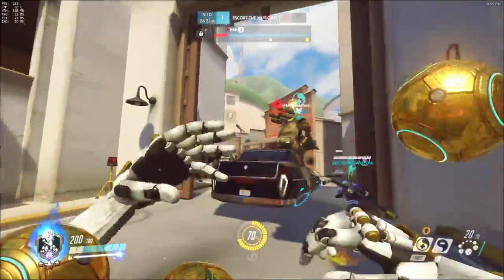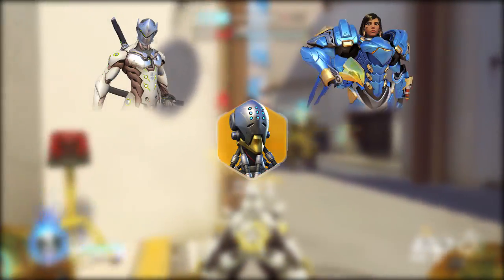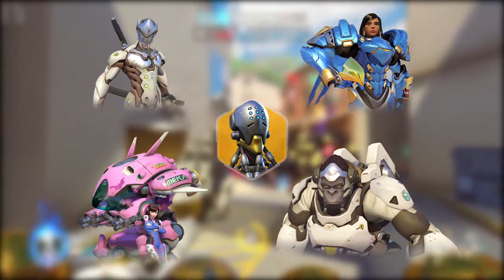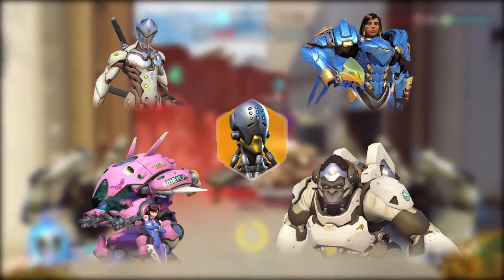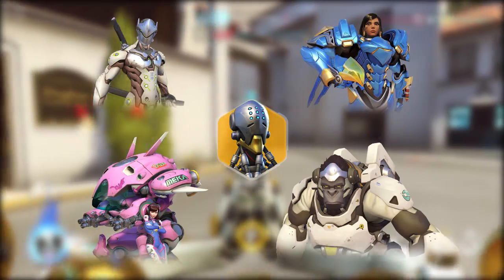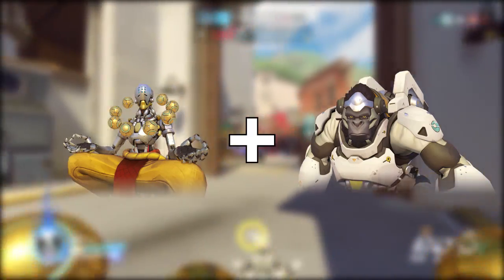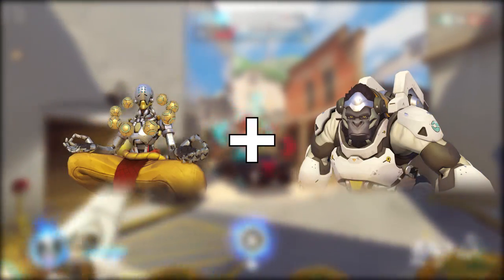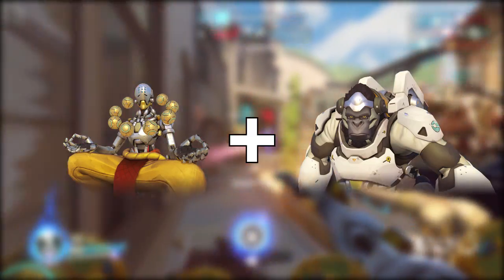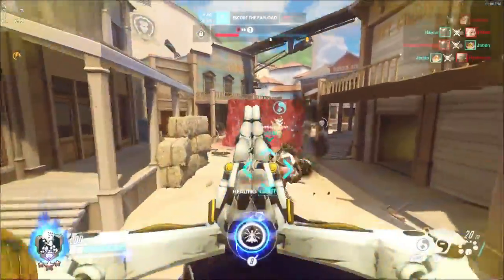Just wanted to touch on who some of your prime candidates for Orb of Harmony are, namely Genji, Pharah, D.Va, and Winston. These are all highly mobile heroes that will typically stray away from the main group, but they can't restore their own health, so Orb of Harmony is perfect for keeping them alive while keeping your own position safe. Winston players in particular are going to love you if you focus on making his job easier. Not only will giving him a Harmony Orb encourage him to engage the enemy, but if you can also mark a squishy target with Discord, the Winston will zone in and focus him down very quickly. It's a win-win situation.